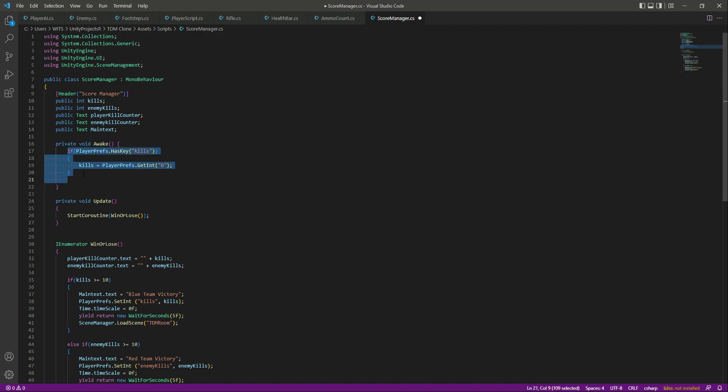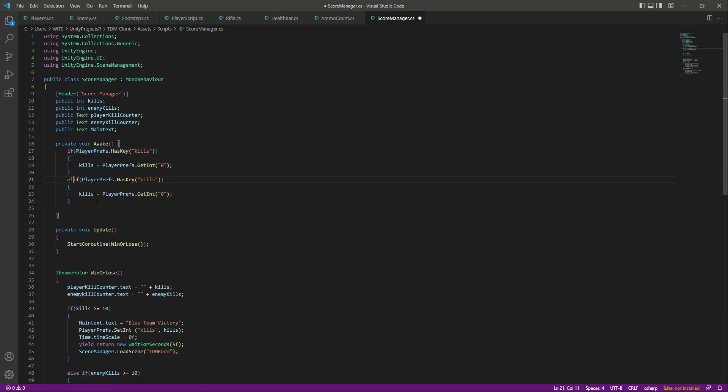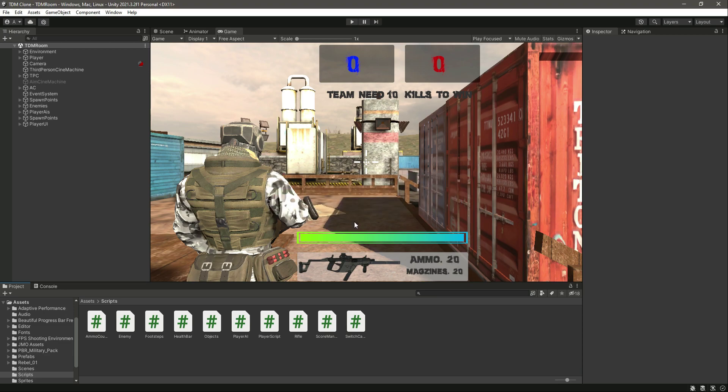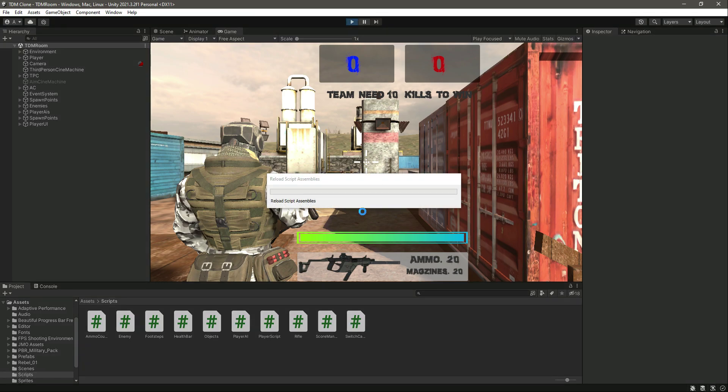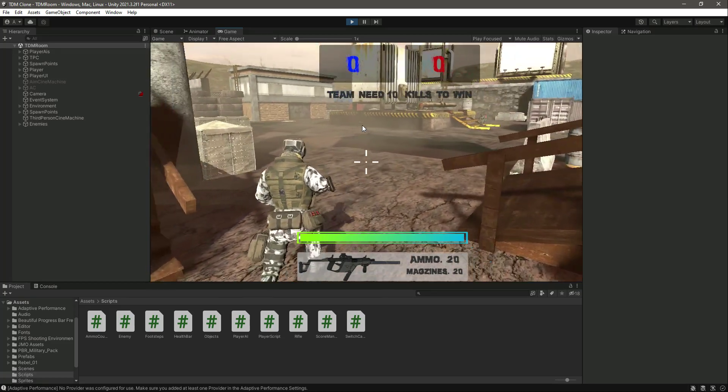Let's copy this whole line, paste it below, and change it to enemy kills — so enemy kills will also be reset back to zero. You will not see this code working in the Unity editor, but if you play this game on mobile phones, this code will reset back to zero whenever the game is restarted.